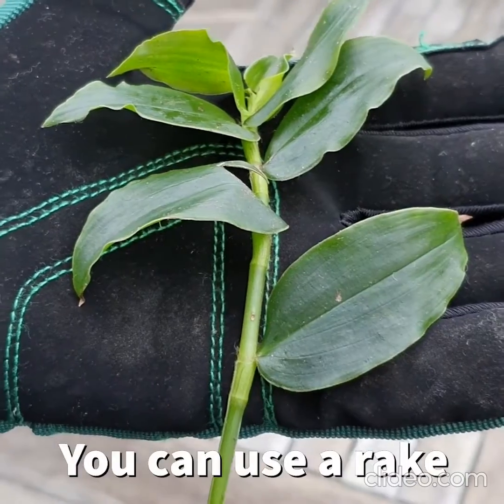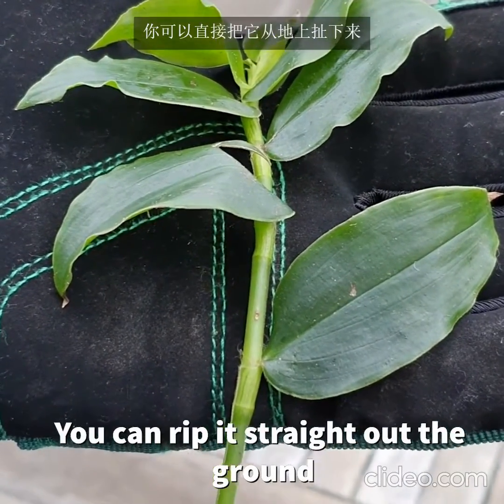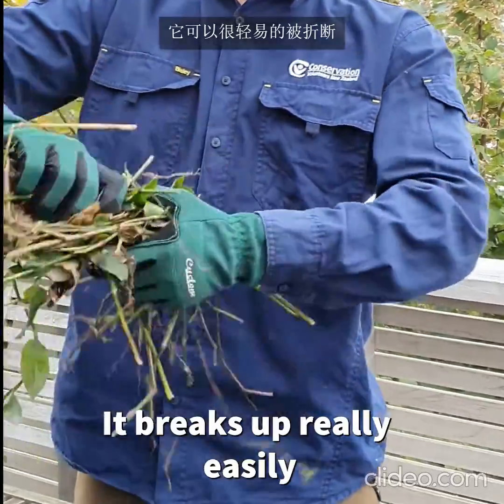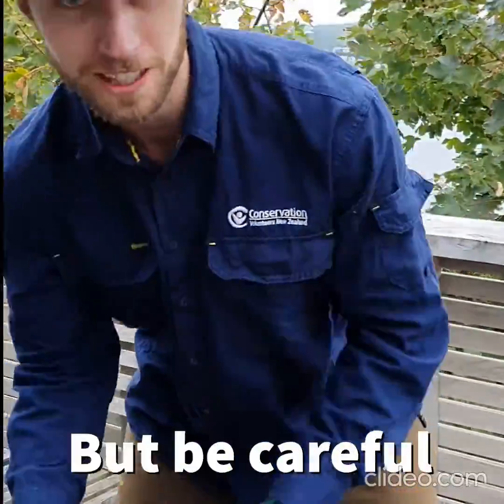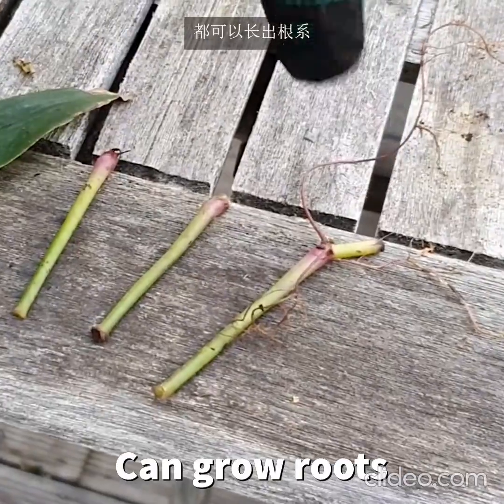If you find trad in your garden you can just grab a rake or just use your hands and you can rip it straight out of the ground. It breaks up really easily. But be careful — every single node can grow roots and leaves.